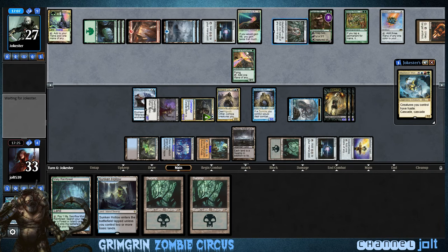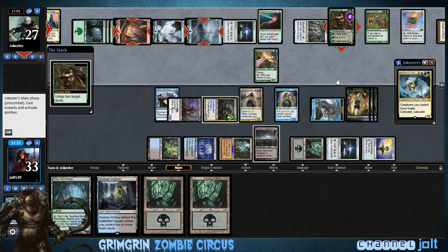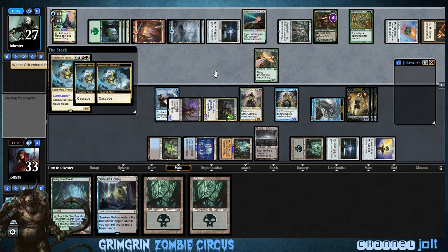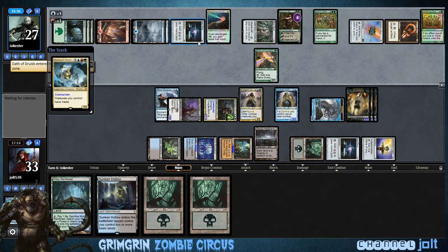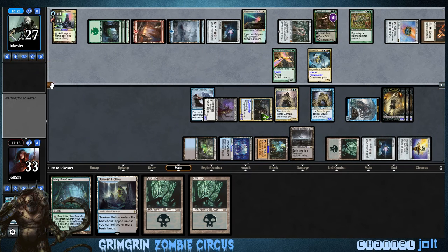Untap target Gilded Lotus — man, he's getting some nice mana over there. He's got Doubling Season down. I wonder if he's going for his commander right now. That's 10 mana and he's tapping. So he's going to Cascade twice — let's see what he gets into. He gets into Winter Orb. Okay, that stinks but we'll make it work. Oath of Druids — oh, that's one I'm not too thrilled about.